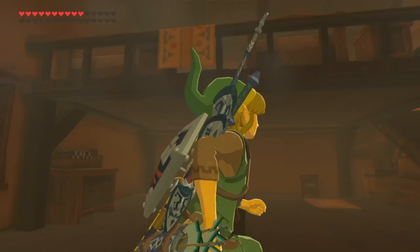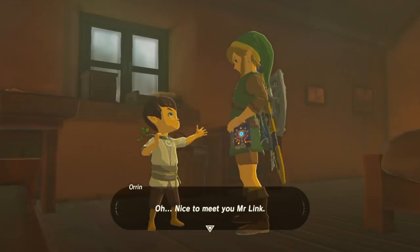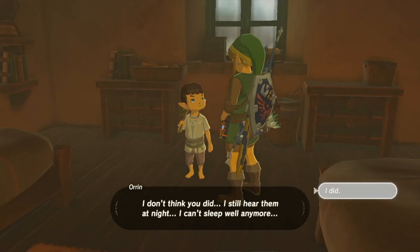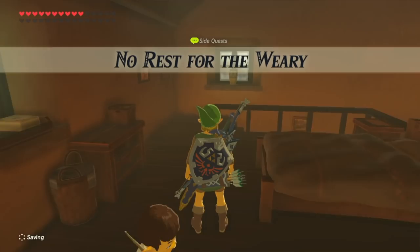Nothing in this house. Oh, there's a child up here! So tired. I wish there was a bed in this room. I'm Oren — who are you? I'm Link. He's such a cute little guy, very polite. Nice to meet you, Mr. Link. Have you ever fought monsters around here? Yeah? I don't think you did. I still hear them at night, I can't sleep well anymore. My dad stays up all night with me and he's so tired he can't work in the morning. I want to help him, but I'm so scared at night.